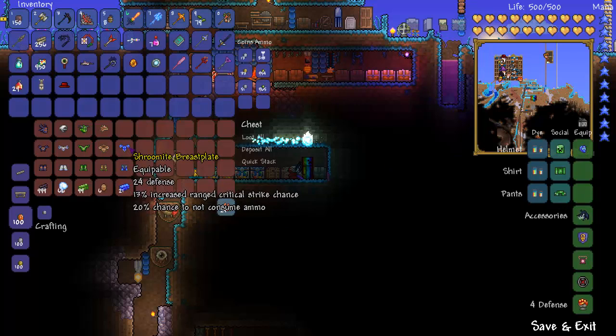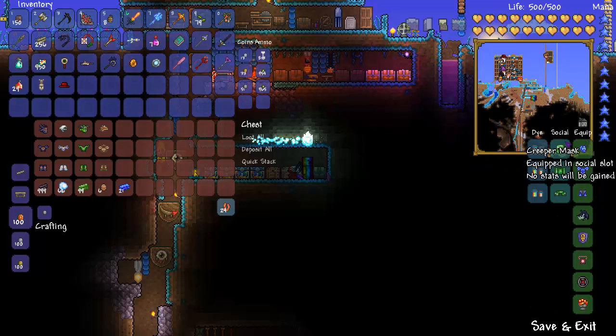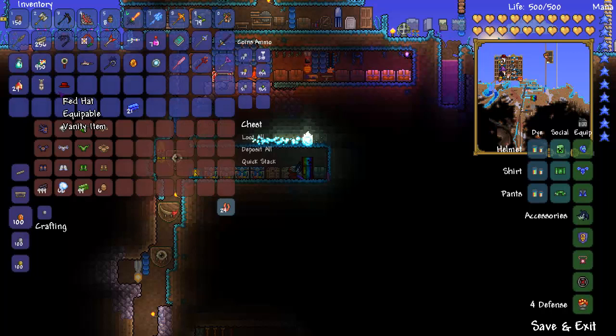So we'll start with Shroomite armor. Shroomite armor is meant for ranged attacks — more so like guns and stuff. I have the Shroomite mask, which does bullet damage. There's also a helmet and a headgear: one does rocket damage and one does arrow damage. I think the headgear does arrow damage and the helmet does rocket damage, but don't quote me on that. Basically, how you make this is with Shroomite bars, which you get from glowing mushrooms using one of the auto hammers.